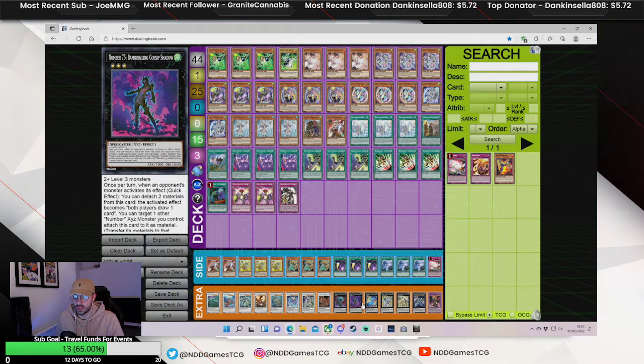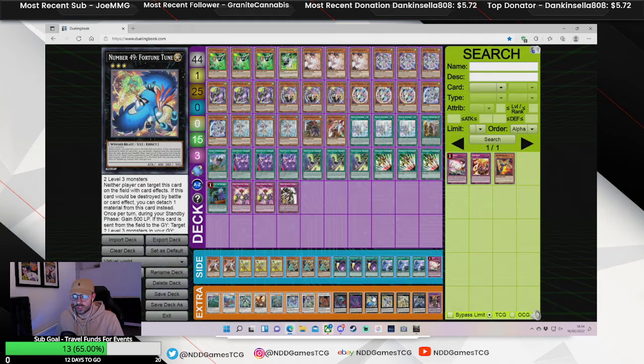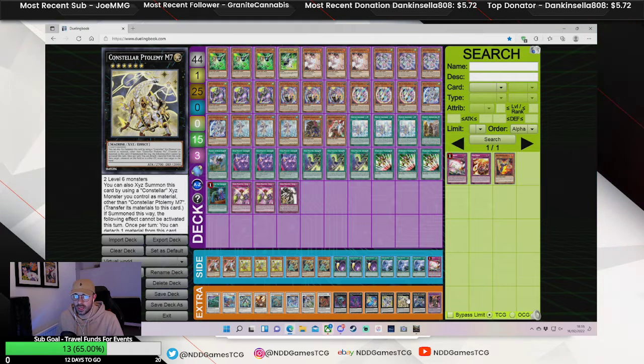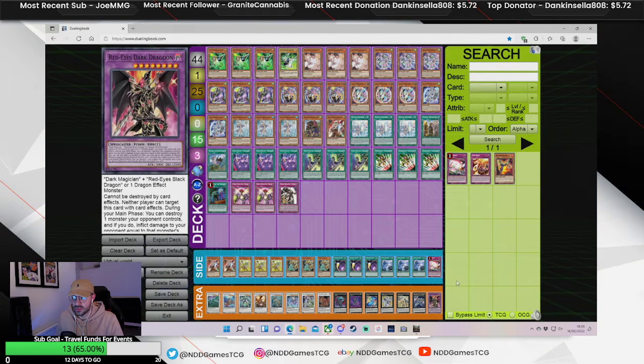Crystal Wing because it's very good to summon off your Zulcan. One Brakesword, one Gossip Shadow. Fortune Tune because it's good for making your Zeus. Utopia Beyond — not many people play this, but I quite like it for closing out games. Randomly you can just attack for game, and you can make a Zeus out of it as well, which is pretty insane. Same for the M7 — I like this card in general; it gives you back resources, and obviously you can make a Zeus over it as well.